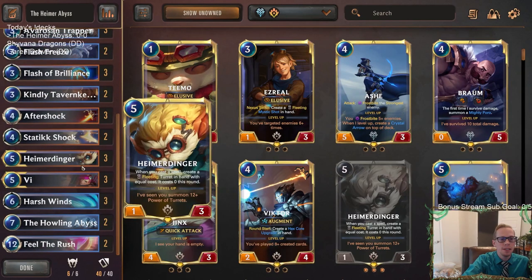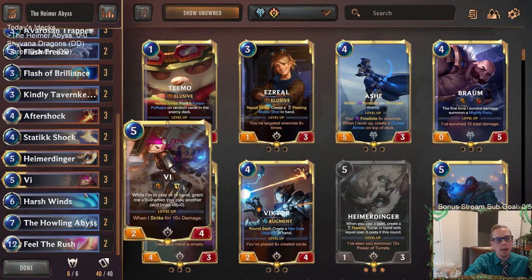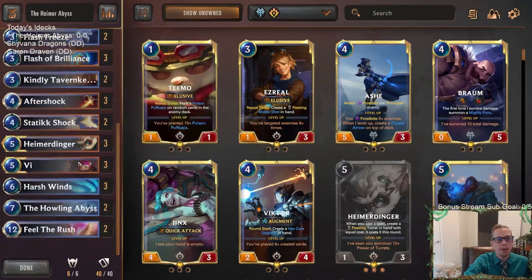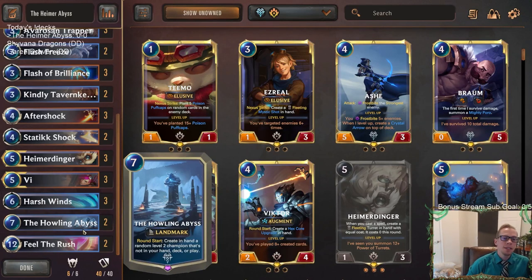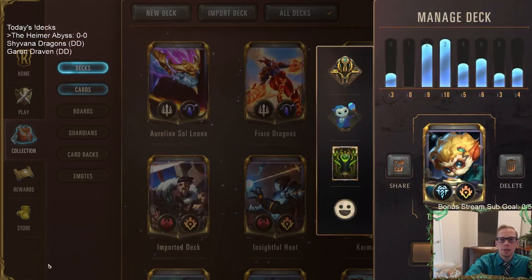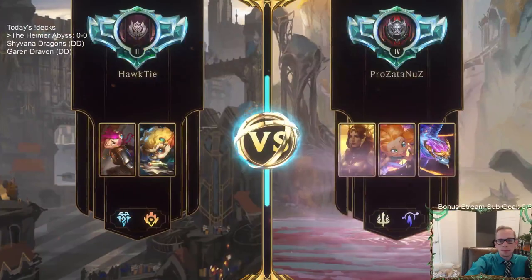I think the deck's pretty good. Heimerdinger is in a good spot — even against Targon decks, they don't have a real good answer for just a 1/3. They usually have to spend more mana trying to get rid of it. Heimerdinger with frostbite cards is going to be very valuable — we've got Flash Freeze and Harsh Winds. Our top end is Feel the Rush and Howling Abyss. Howling Abyss isn't necessarily necessary in this deck, but it's really fun to play. You could replace it with a third Feel the Rush, Progress Day, or some other top end cards. We're going to play five games in ranked.